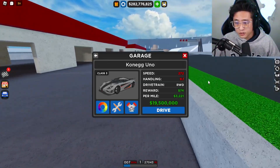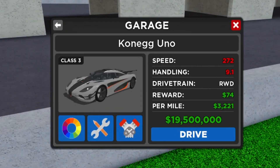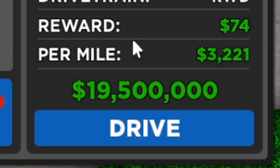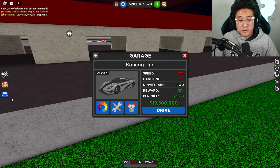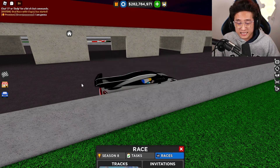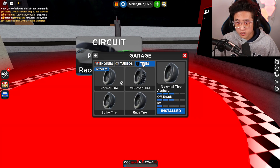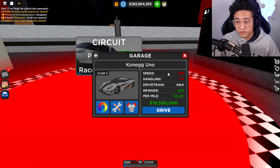Let's go over the stats. The top speed is an incredible 272 miles per hour with a handling of 9.1. Crazy part - it is rear wheel drive and costs 19.5 million dollars, which is absolutely insane. This is just the stock version and it already goes 272.